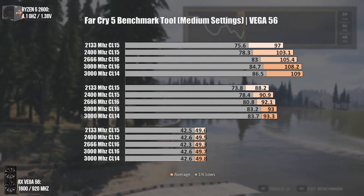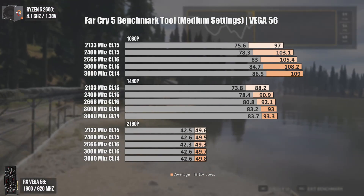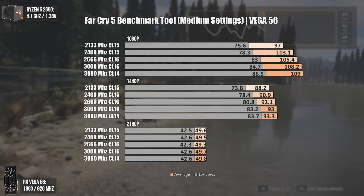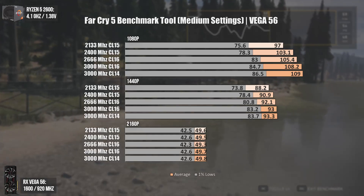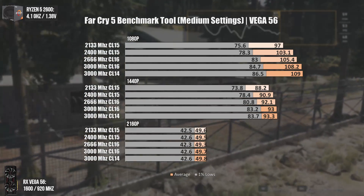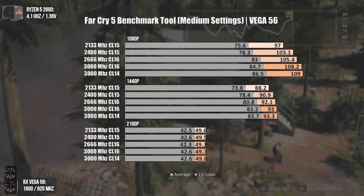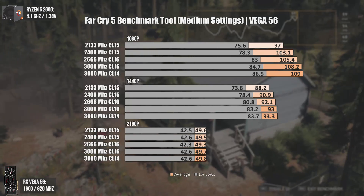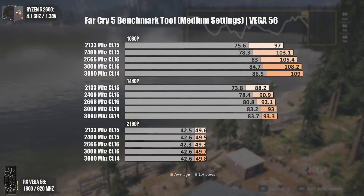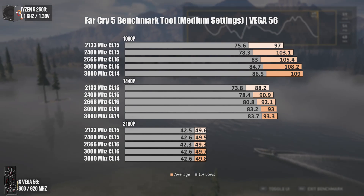Our first game tested is Far Cry 5. At 1080p, the average FPS difference between 2133MHz CL15 and 3000MHz CL14 is not that much — it does make a difference, but nothing astonishing. At 1440p we start getting GPU bottlenecked, and we see that 2666MHz is definitely the sweet spot; going from 2666MHz to 3000MHz won't even be noticed in actual gameplay.